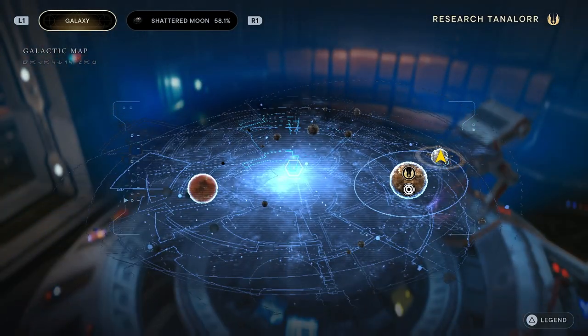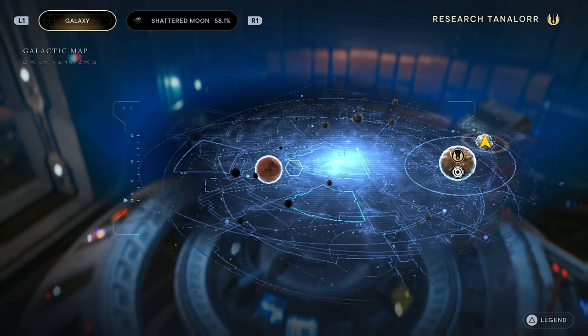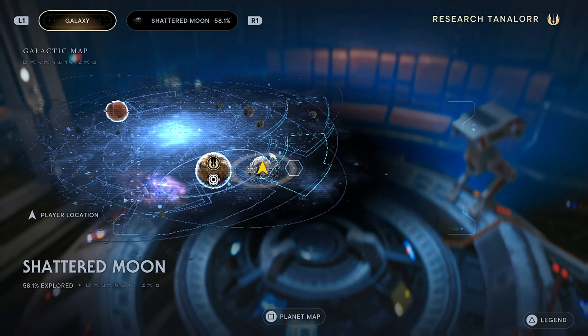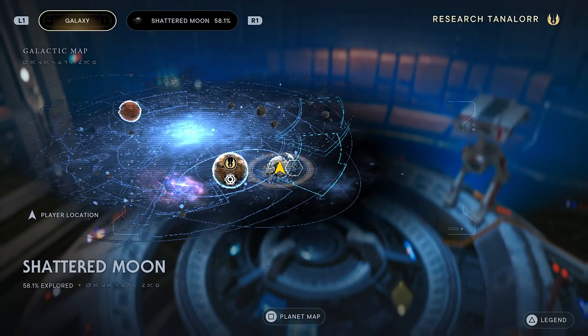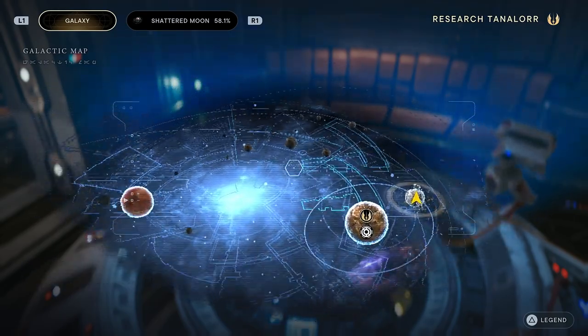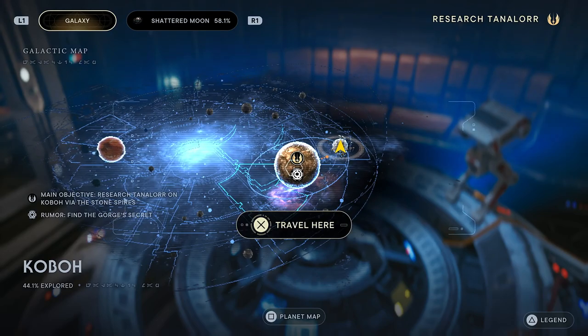I wonder where we should go next. So Cheddar Shathmoon is only 58.1% explored. Seems like there's a few good other things we can do as well. We're gonna go to Koboh here.